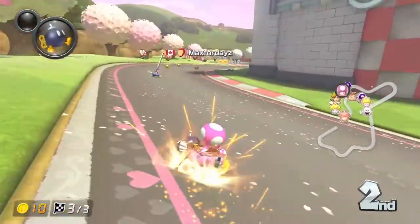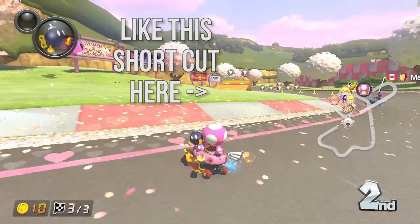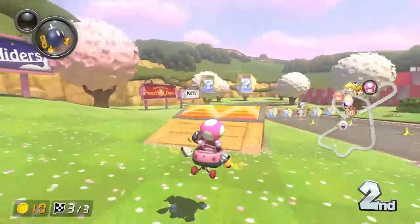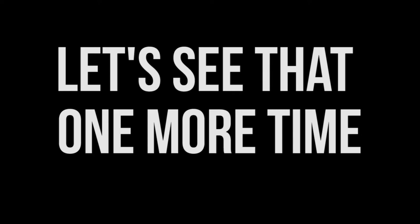Many shortcuts are seemingly designed to require a boost item, like a mushroom or a star, so you can drive through off-road without losing speed. However, it is often the case that with some clever maneuvering, one can still take advantage of these shortcuts without any item at all. These are also examples of No Item Shortcuts, or NISCs, and they are what I want to focus on for this lesson series.